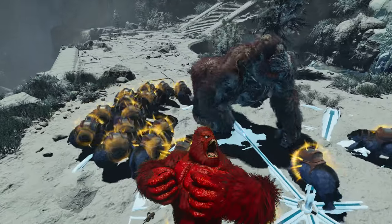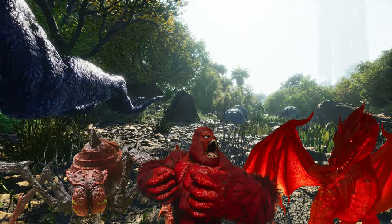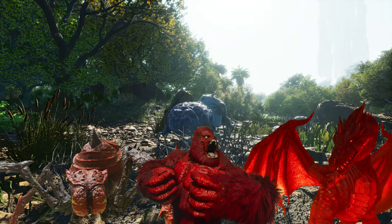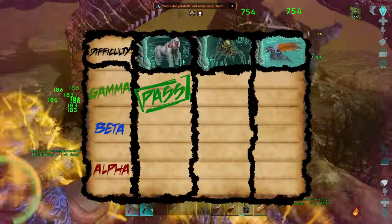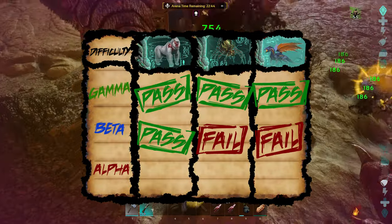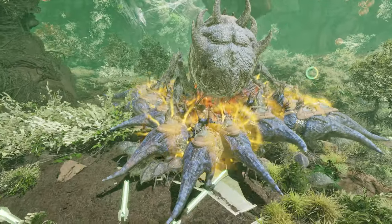Competitors are required to fight the Megapithecus, Broodmother, then the Dragon on all difficulties starting with Gamma, then Beta, finishing with Alpha. Their success will be annotated on this scorecard with a pass or fail system. Now let's introduce our competitor and see if they have what it takes.